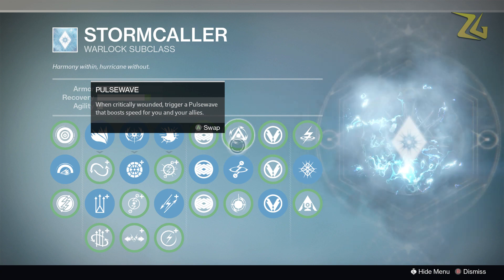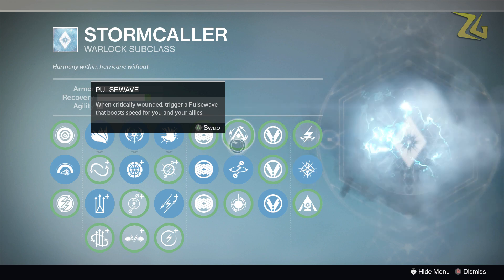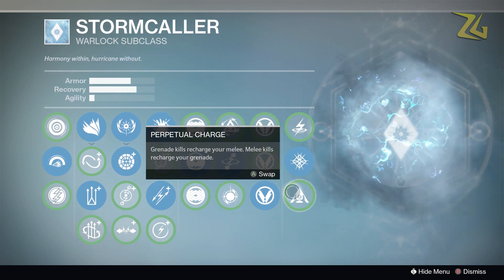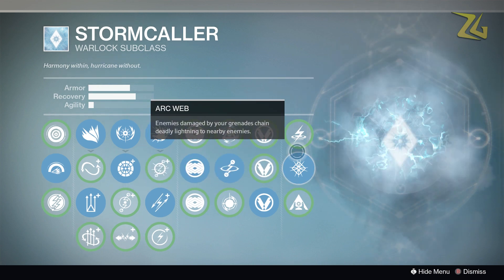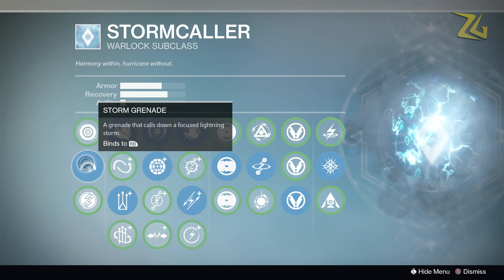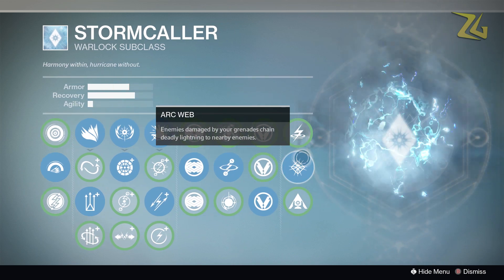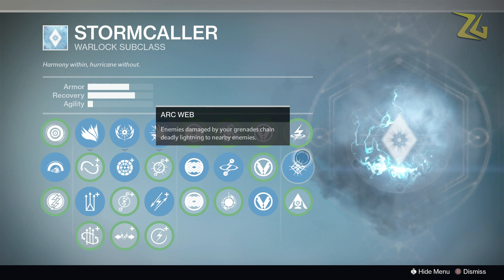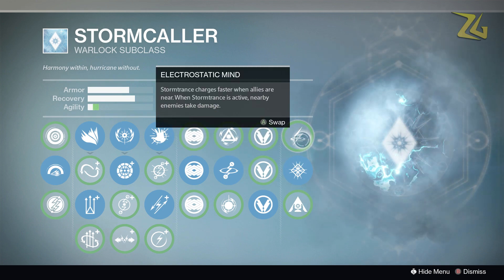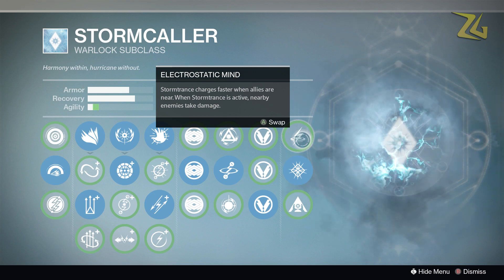Finally in the last perk tree we have electrostatic mind, arc web, and perpetual charge. I run arc web — enemies damaged by your grenade chain deadly lightning to nearby enemies. Like I said at the beginning, this pairs extremely well with the storm grenade because of its massive surface area. When you hit people with it, the chain actually travels very far — you'll be surprised sometimes how far it chains to nearby enemies. A lot of people run electrostatic mind, which is actually a very powerful perk.